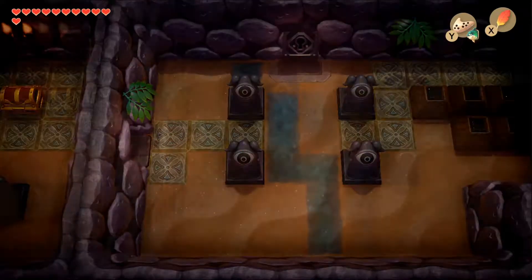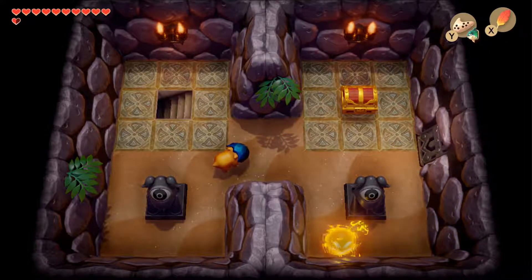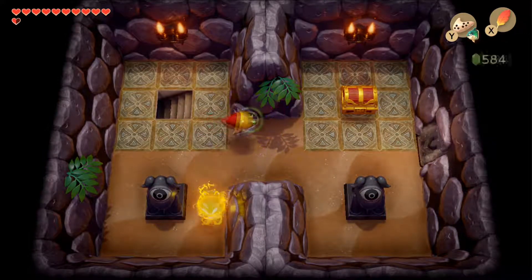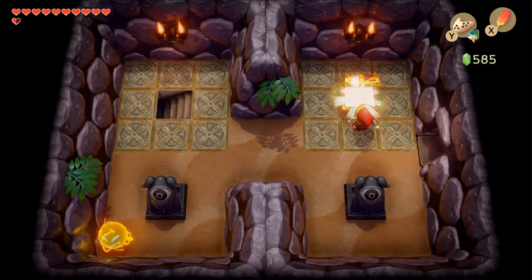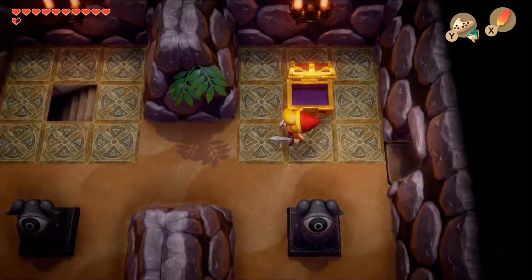Walking into this room, we see a spark patrolling the outer perimeter and two helmosaurs in the middle. Make sure you hit them from behind so you can kill them, then open the chest to find the compass.